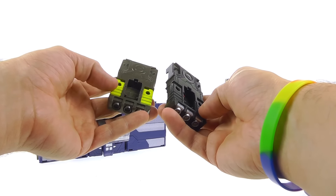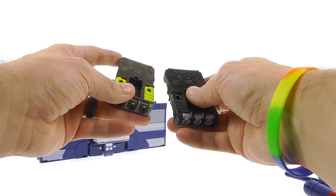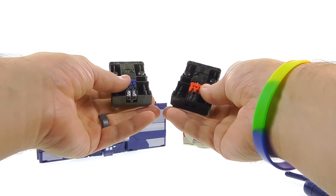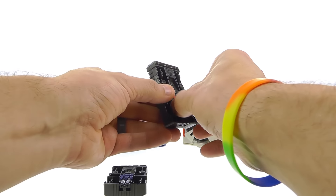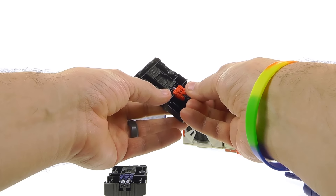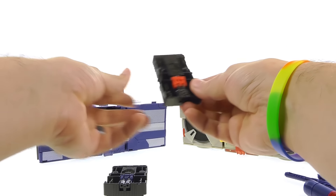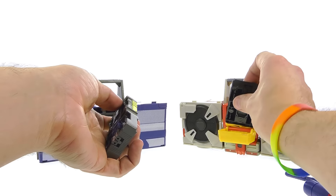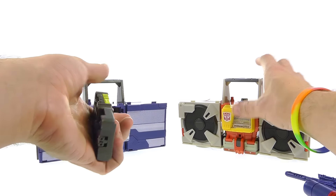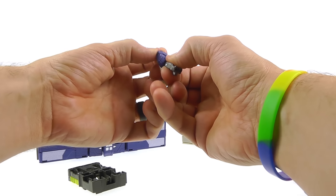They both come with the little drone, which is molded exactly the same. You got some extra paint details on them — nice silver on Blaster's whereas Soundwave's is more of a grayish color. One thing I don't believe I showed in the Blaster review is that the Twincast figure can actually tab in very securely to the bottom of the alt mode. You can peg them in there perfectly fine, and it's still nice and flat so you can still slide it in and close it.